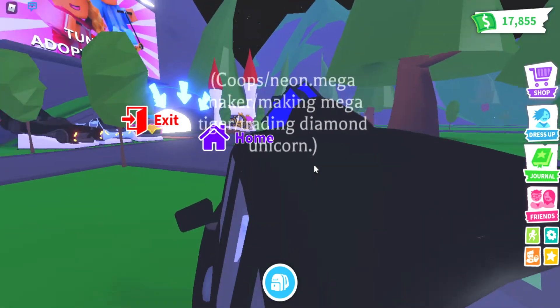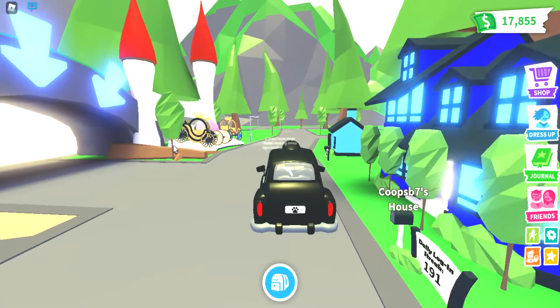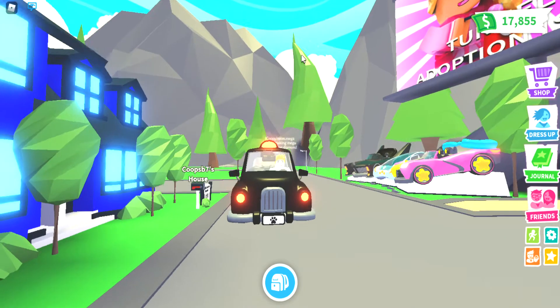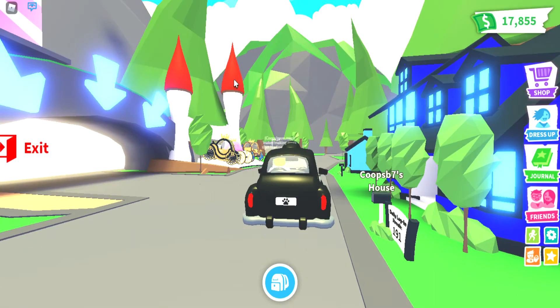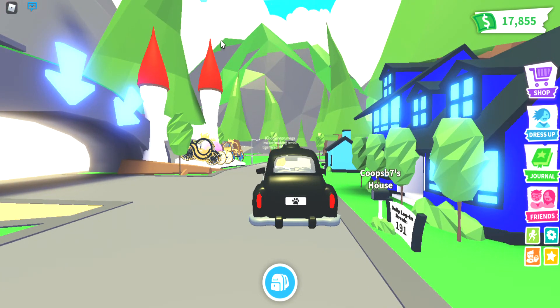So what we're gonna do in this Adopt Me video today — we are gonna show you guys how to use the taxi bundle properly. But it's night time, and you're not on your account right now, so I can't use your taxi. We'll have to do it in another video. I might be needing a taxi any second to go somewhere like the hot springs, the nursery, or the school — oh, but there's not one for the school.